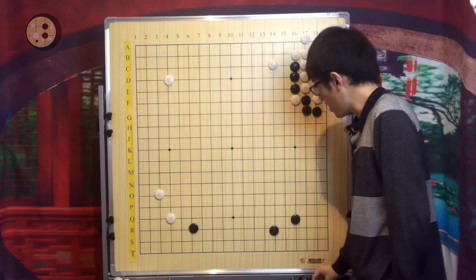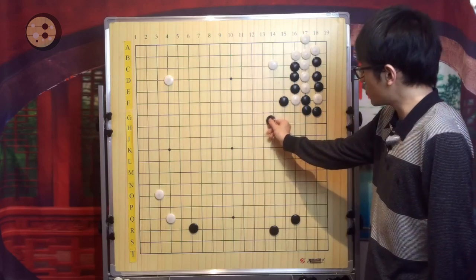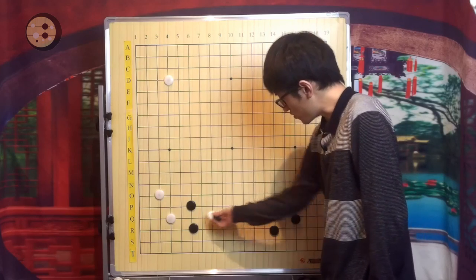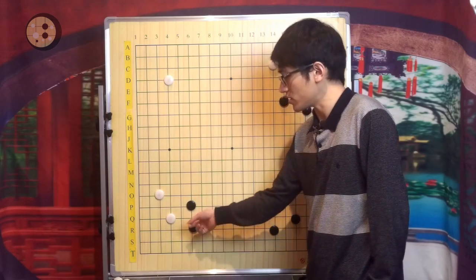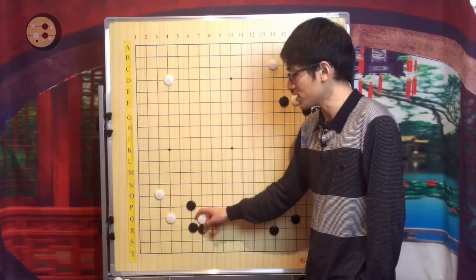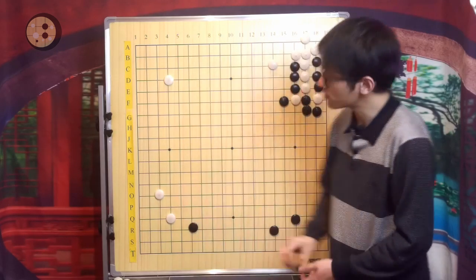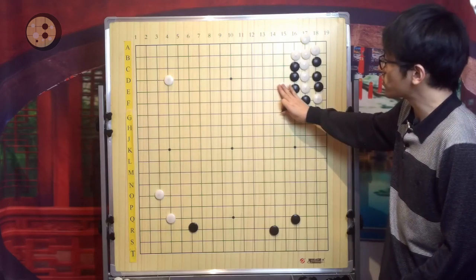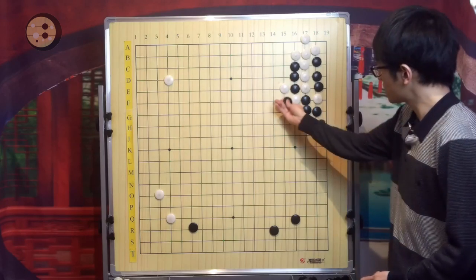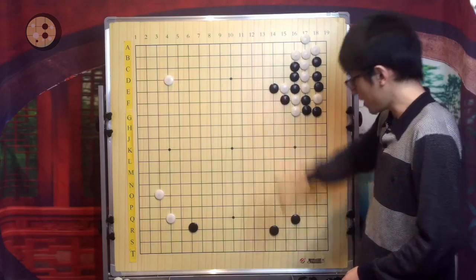If White still plays this, Black will just capture. We can do a simple line: Black ataris here, White escapes, Black ataris again — White will no longer be able to escape. So White in this case will have to choose the other variation: Black atari, Black atari, White extend, Black capture.